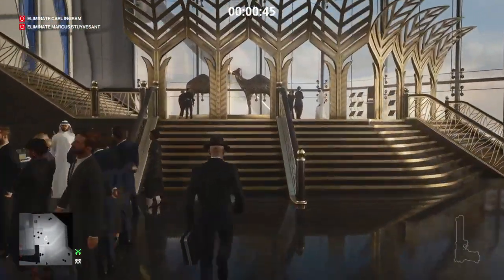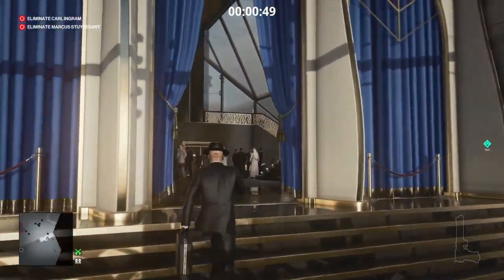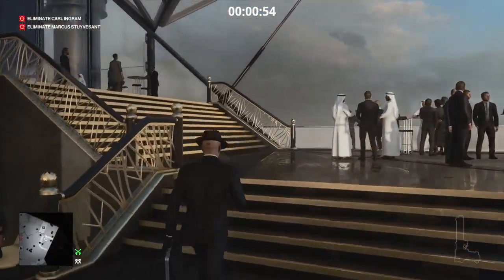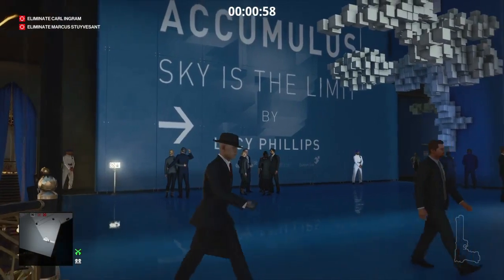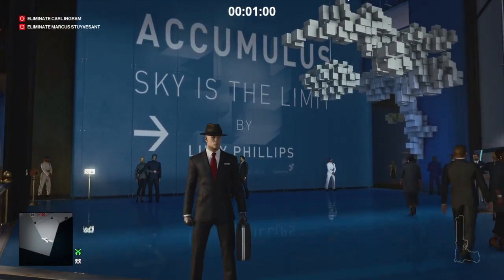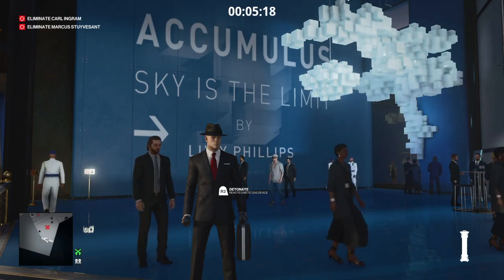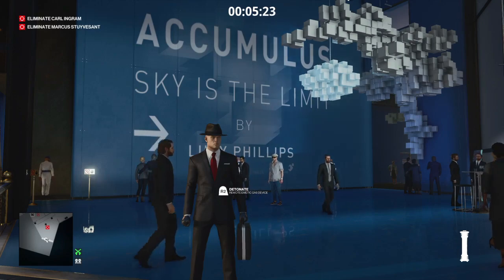He will be up by the black and gold bar just ahead of us, and the balcony just ahead of us is where we will be waiting. In a few minutes Marcus Stuyvesant will come along here to meet up with the Sheik al-Ghazali, and he's just waving at him right now.